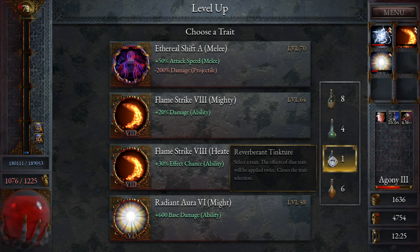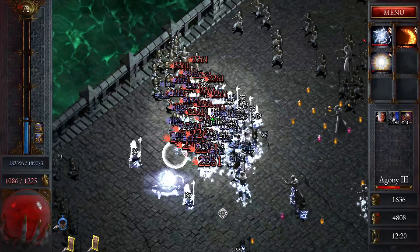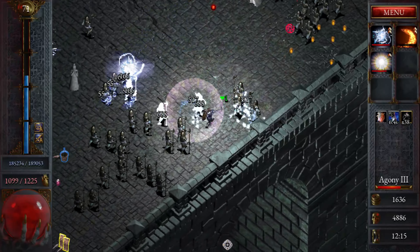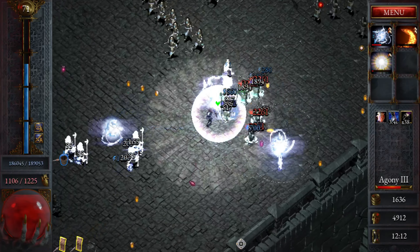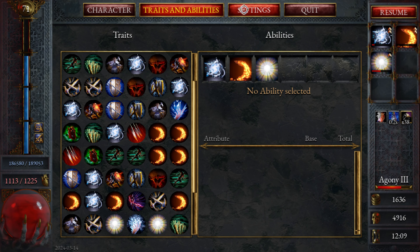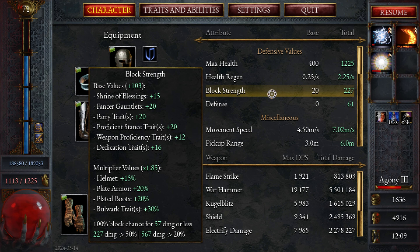We are doubling this. Very nice. Let me check my character — where's my block strength? 227. It's pretty good. Does it tell me? It blocks 57 damage. Very good.